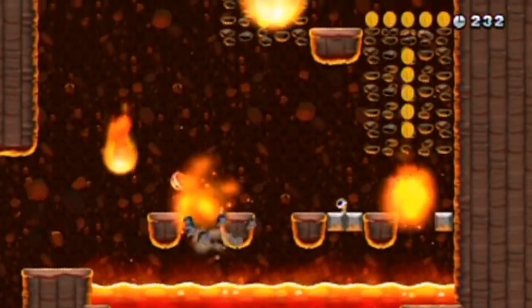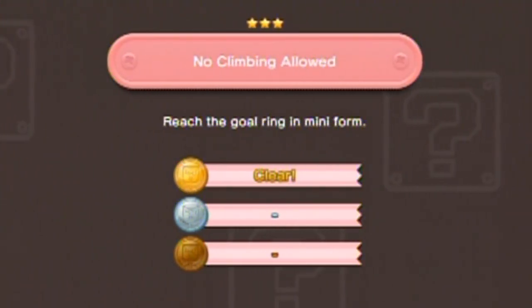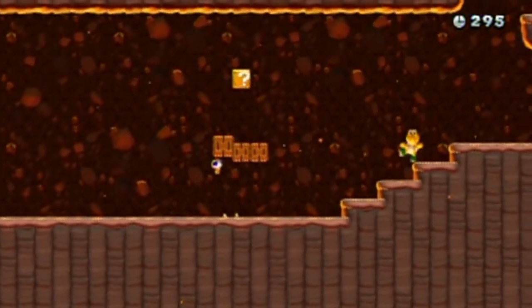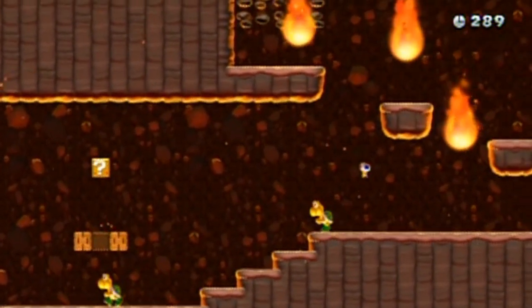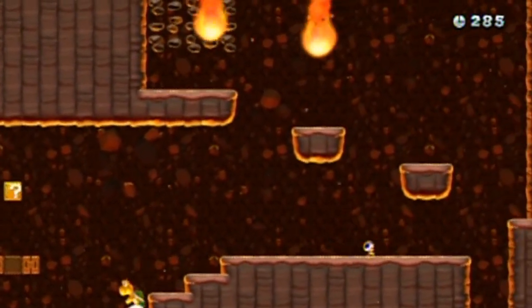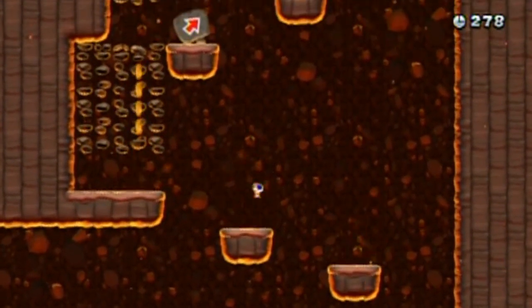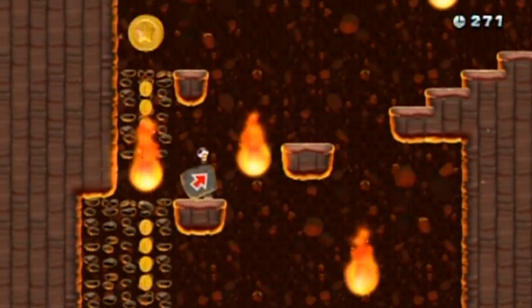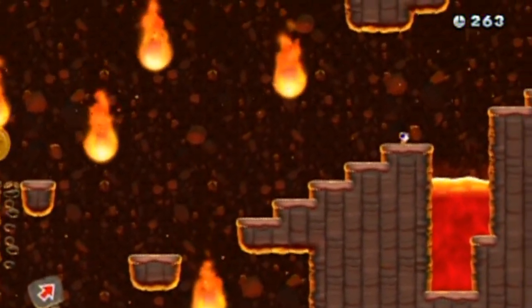How do I get up there when there's gonna be a steady stream of meteors falling down? Is there anything in these boxes? Just a coin — completely useless at this point. There isn't even a coin counter on the screen, just the timer and the rain of death. You gotta control mini Mario, you must succeed!